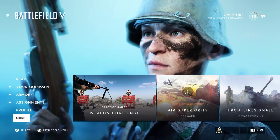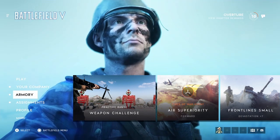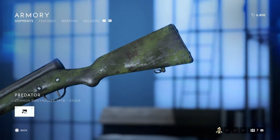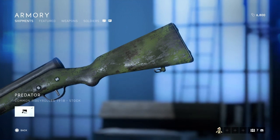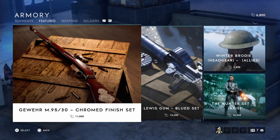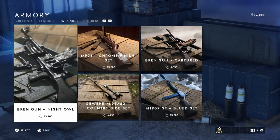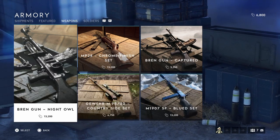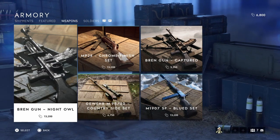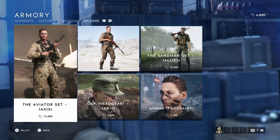In the main menu you have your Company, the Armory, and Assignments. The Armory is basically the shop in Battlefield 5. As you level up you'll see things appear here, like cosmetic items for your weapons. You can pick up various cosmetics using Company Coin - you can see in the top right I've got 6,800 Company Coin, which you earn through playing, doing assignments and challenges.